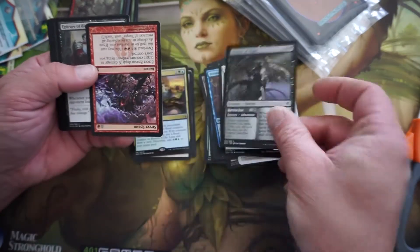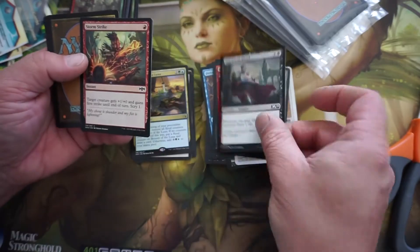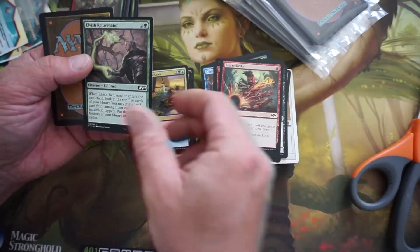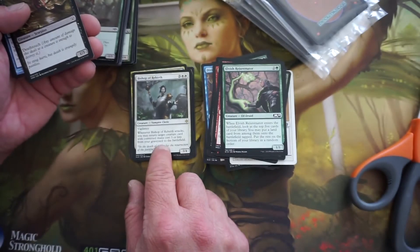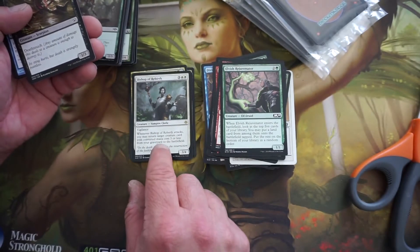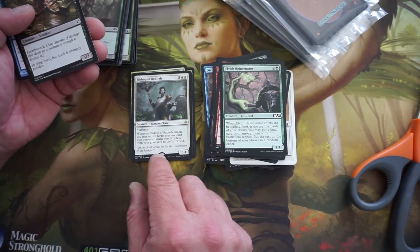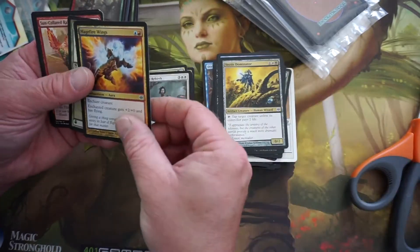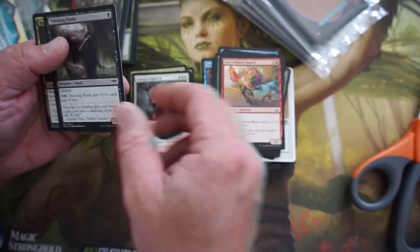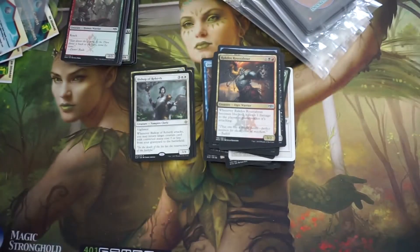So if you have a regular play group, I would suggest trying this. Bishop of Rebirth — Vampire Cleric. Whenever it attacks, return target creature card with converted mana cost 3 or less from a graveyard to the battlefield. That's fine, that's probably worth a penny. Here we go — Lord of War Elves, classic. You can't open a booster pack without getting some elves.